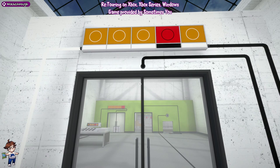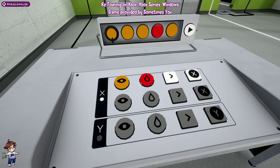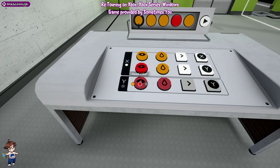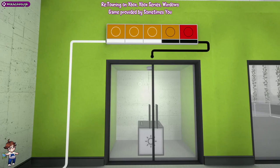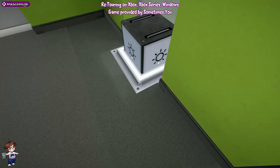And we're through. Next one: from the top, you want: orange, orange, right, X; and then red, orange, right, Y; and then for Y: orange, red, right, Y. That should give you the box. Grab it, hold it up in there, put it in there, go through the door, pick it back up.